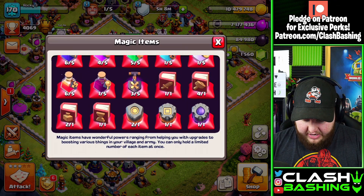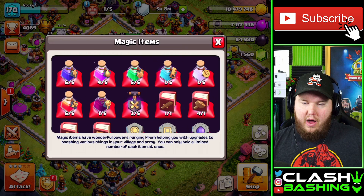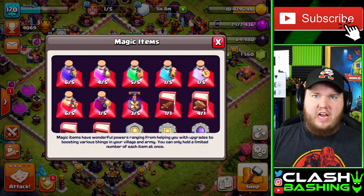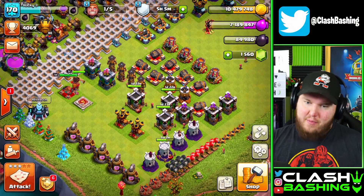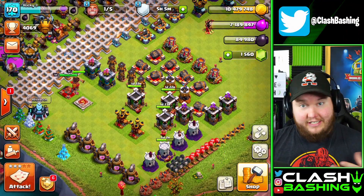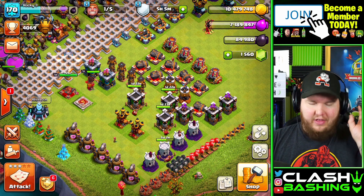We got those two runes of gold, and then we got a little bit of gold and elixir — a little bit of everything really. We did get that one builder potion, which is nice. We'll pop that here. Let's go ahead and check out what we got going on in the base. Taking a look at our base, we still got quite a bit of upgrades to go, but that's all right. I haven't rearranged our base by the way — I still need to do that, I keep putting it off.